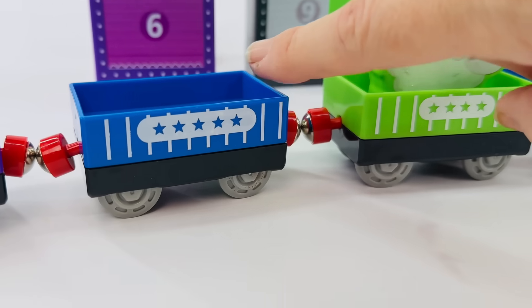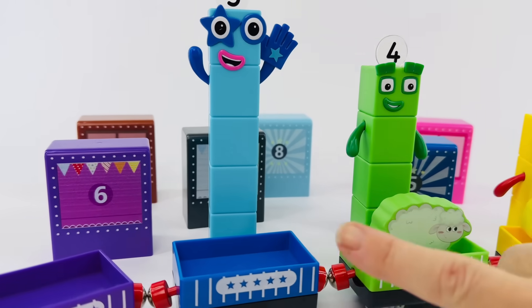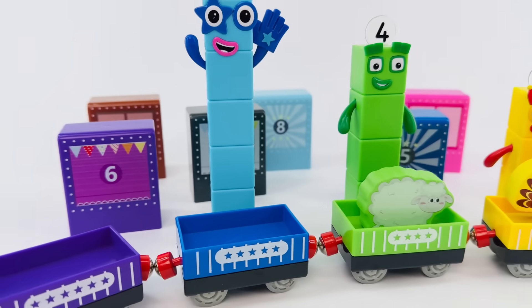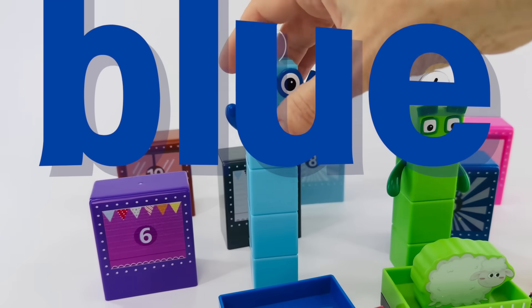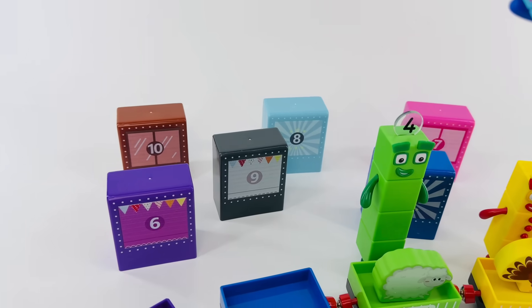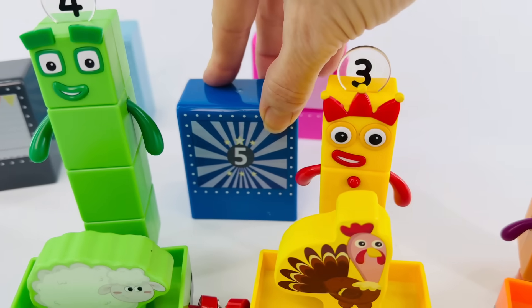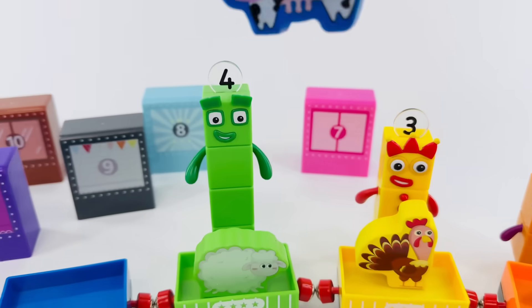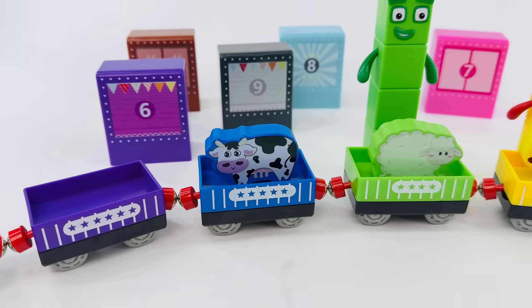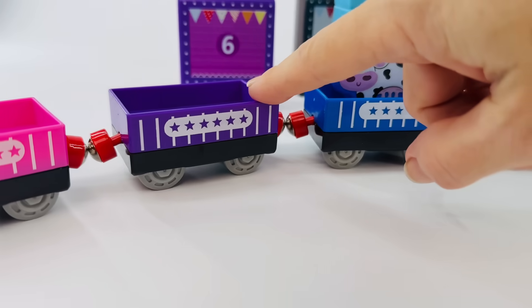What about our next car? Help me count the stars. Number Block five is here to help. Let's count together. One, two, three, four, five. You got it, and it's blue. Number Block five, will you help us find the right box? Can you point to it? It's back there — right there. That's the number five box. Let's lift it up. It's a cow! What does a cow say? Moo. Good job. Let's put it right there and Number Block five can watch over the cow.